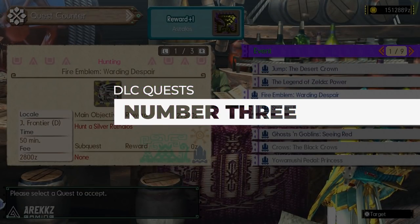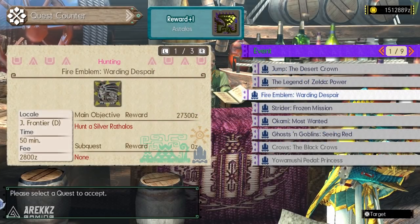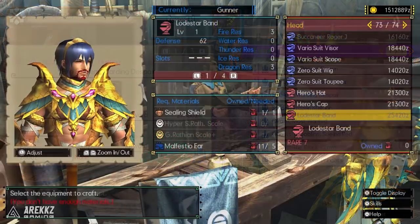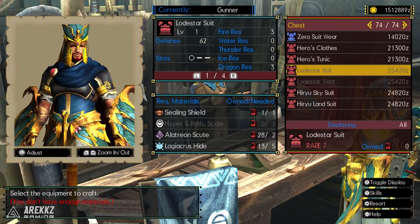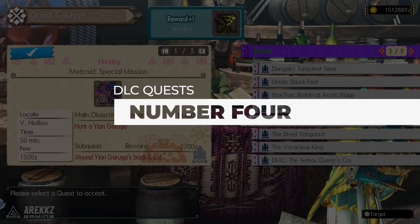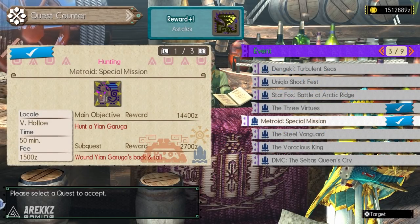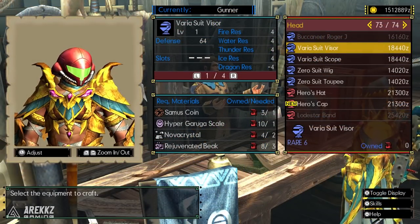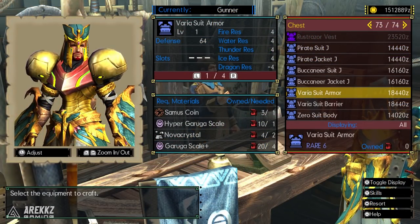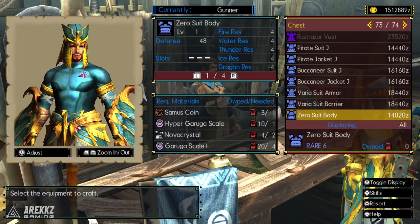Moving on to number three, this one is for the Fire Emblem fans. The high rank quest Fire Emblem: Warding Despair will give you the parts needed to craft the Marth armor set and the accompanying sword and shield — again maybe only a high rank set but useful for transmog. After that at number four, for the Metroid fans, the quest Metroid Special Mission — another high rank quest — gives you the parts to craft some sweet Metroid themed gear. There's the full Samus armor suit as well as the Zero Suit Samus outfit, and there's also the arm cannon bowgun on top, so lots of cool stuff to make there.